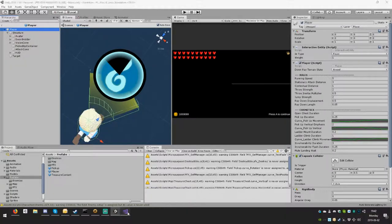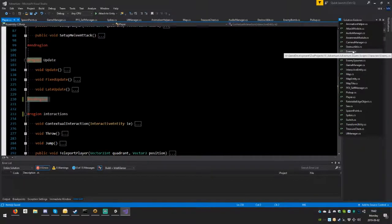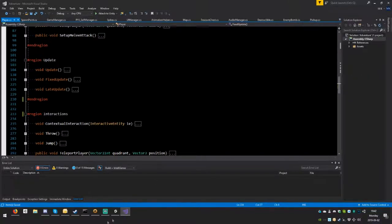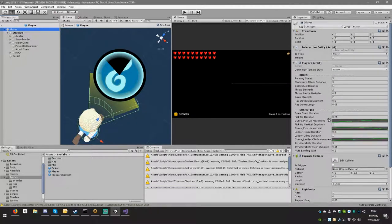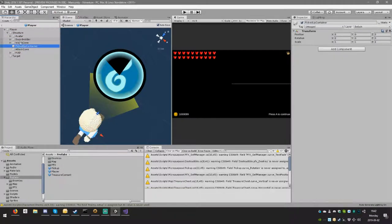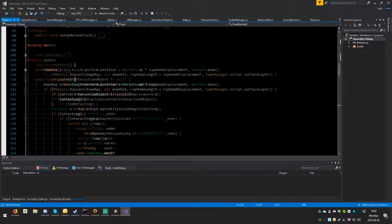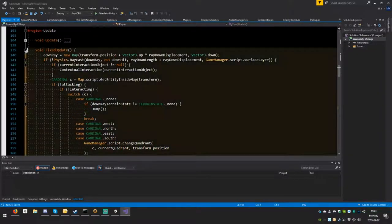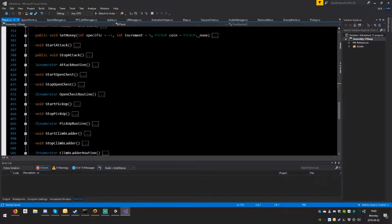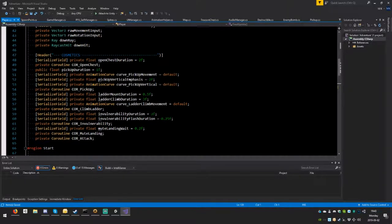We need to figure out where water detection happens. It's not a separate character controller — it's the player class itself, since the player already knows when you're jumping or falling. In the operations section we have existing coroutines, and we'll add a few more to handle the drowning system.